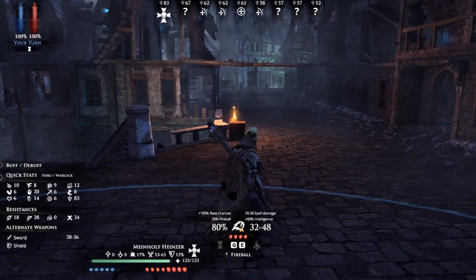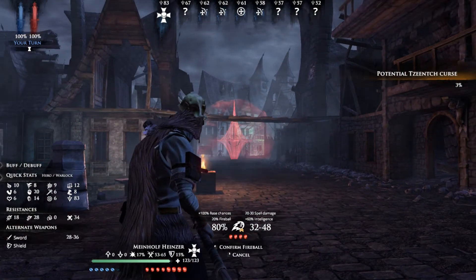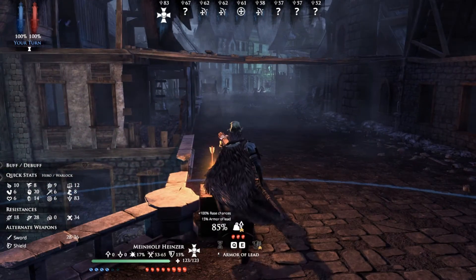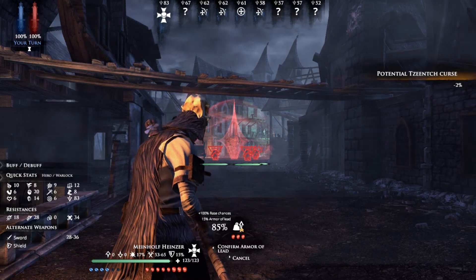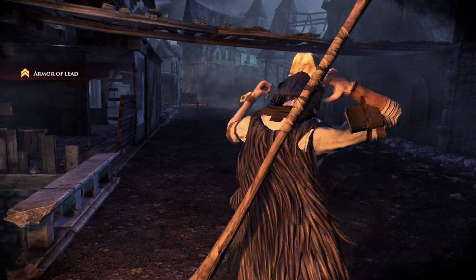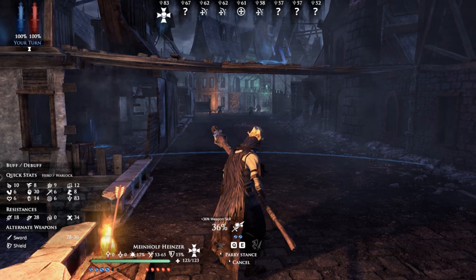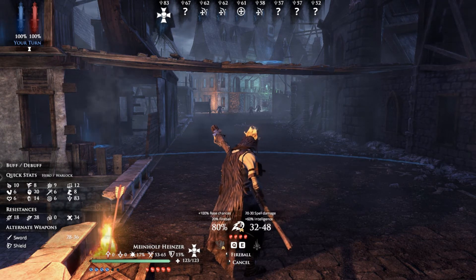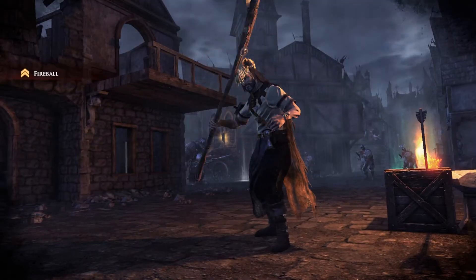I'm probably just going to cast a spell from right here — we're going to go with a fireball. I've never actually cast this one. I guess I'm not close enough, so we'll cancel that and get just a little bit closer. Cast a fireball now — look at all those guys we can hit. Oh, I just cast Armor of Lead. I thought that was fireball. Alright, let's find fireball — lightning strike, blinding, fireball — that's what I'm looking for.